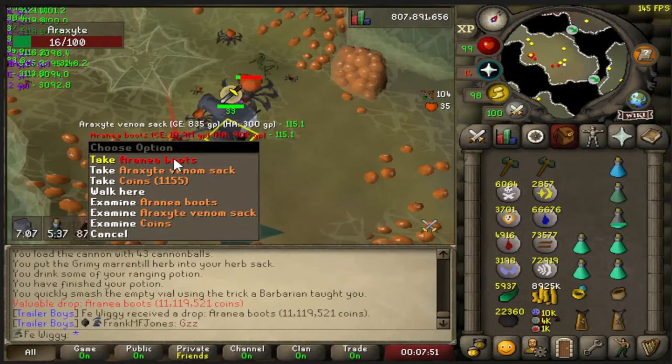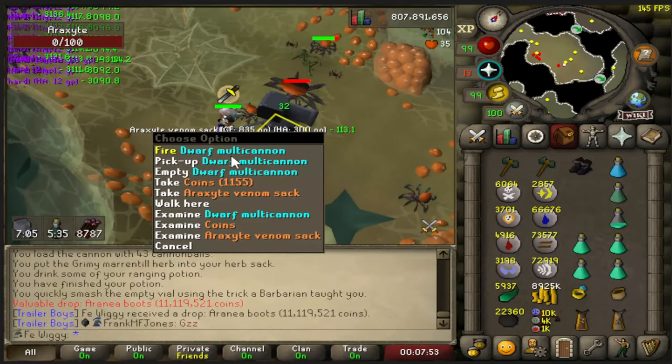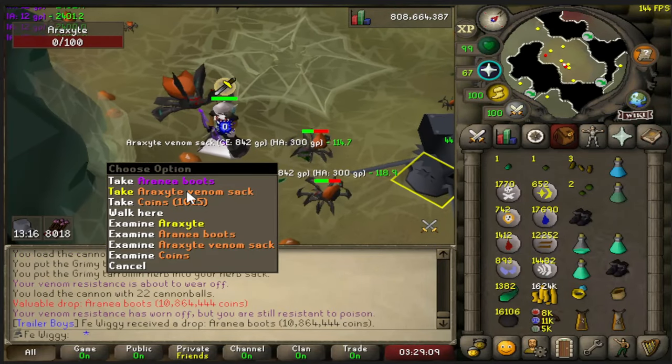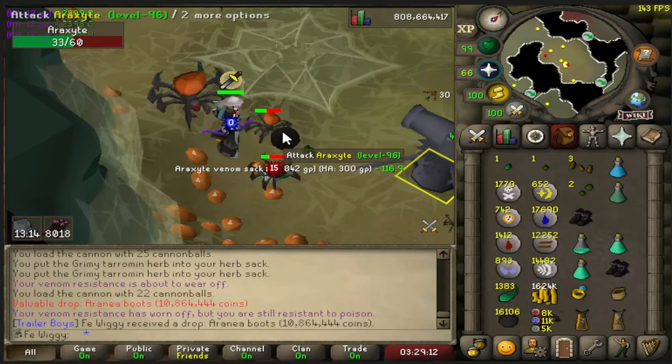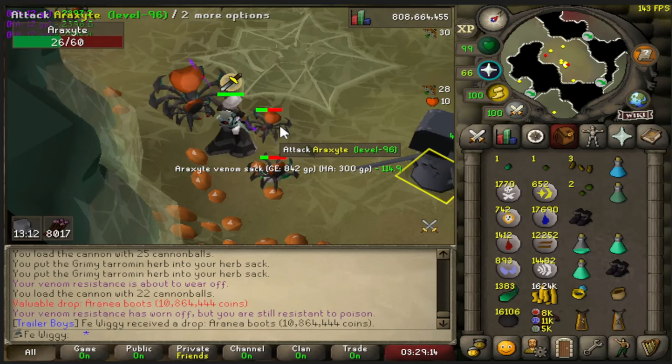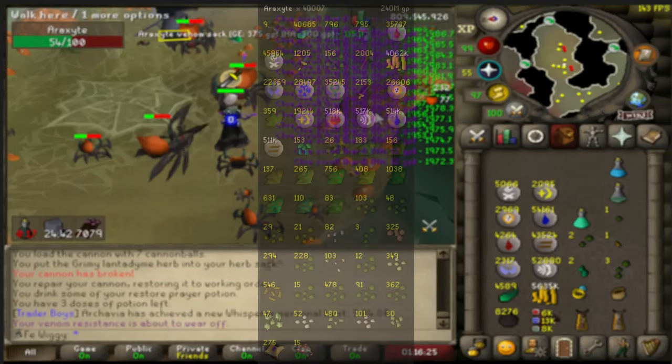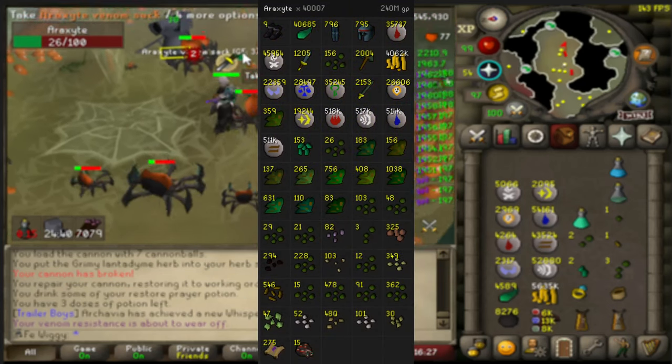There is boots number 7. What the hell? Another one already? We are now at 9 boots in total. We are now at 40,000 kills — only 10,000 to go.